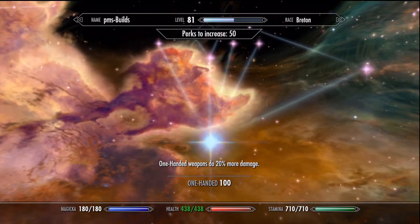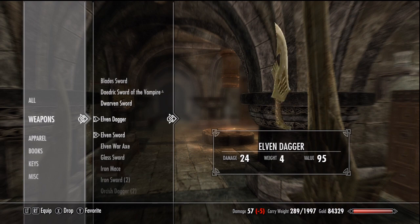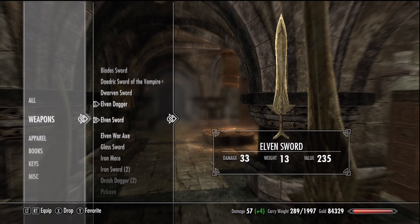We start off with a 12 damage dagger and 17 damage sword. After purchasing all five ranks, our dagger shows 24 damage. The sword is at 33, not 34, because Skyrim does not use whole numbers and always rounds down. Robbed.